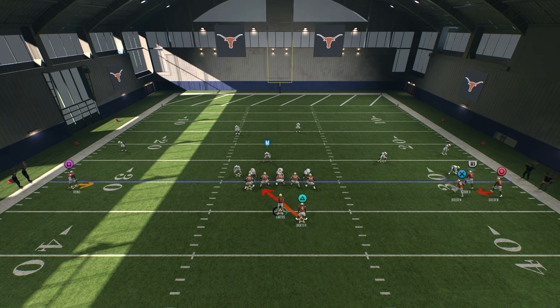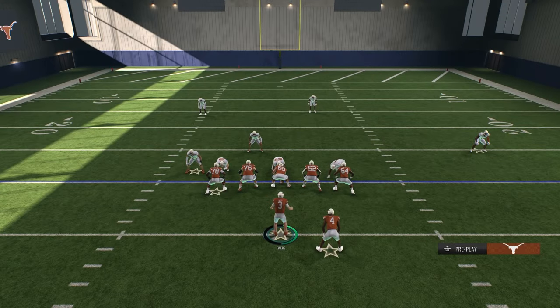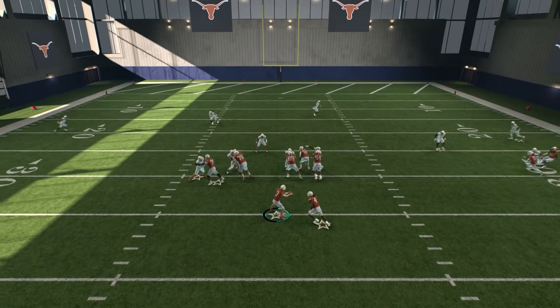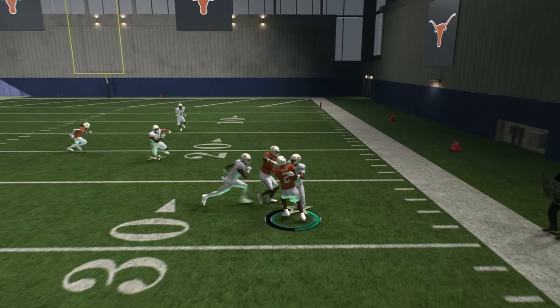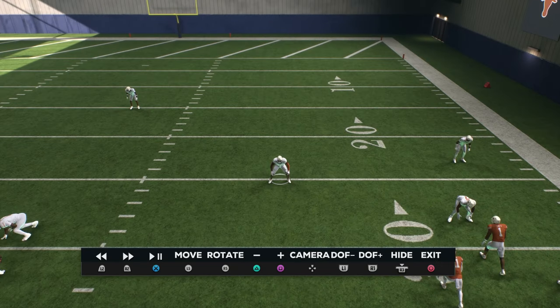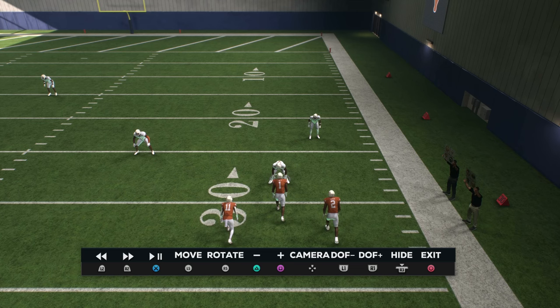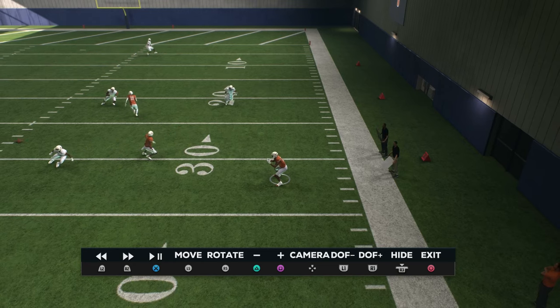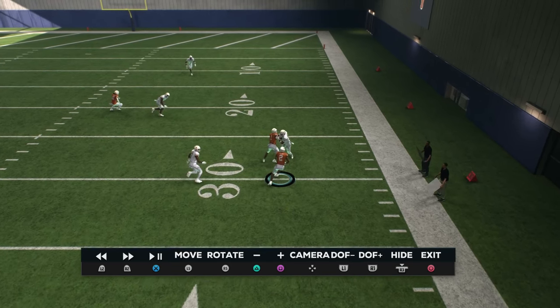Looking here, I have three receivers in the bunch to the right but three defenders over there. However, look at that overhanging backer — that is still an advantage to us. We're gonna throw the RPO to that side. They sink, I throw it — one-on-one. I got on the turbo button too soon and couldn't move like I wanted to, but you can see how it's there. They bring a blitz — we throw it — I didn't give my receiver enough time. I should have cut inside and broken for another five to ten yards.